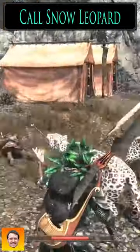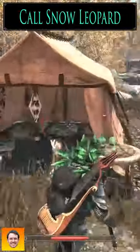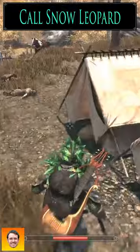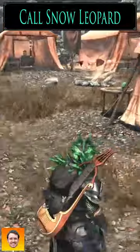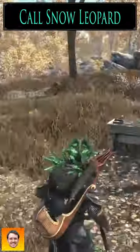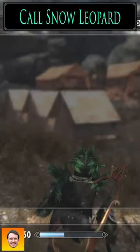They also do stamina damage. So if you're doing a combat mod such as — Wildcat, there we go — there are special debuffs that will be applied to the bad guys and to you if you run out of stamina. So particularly if you're using Wildcat, those Snow Leopards are really nice because you can leverage the debuffs of that mod with Wildcat.